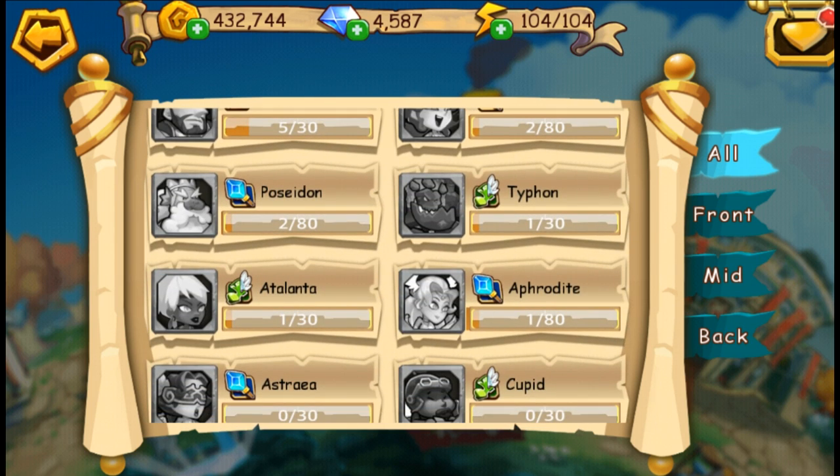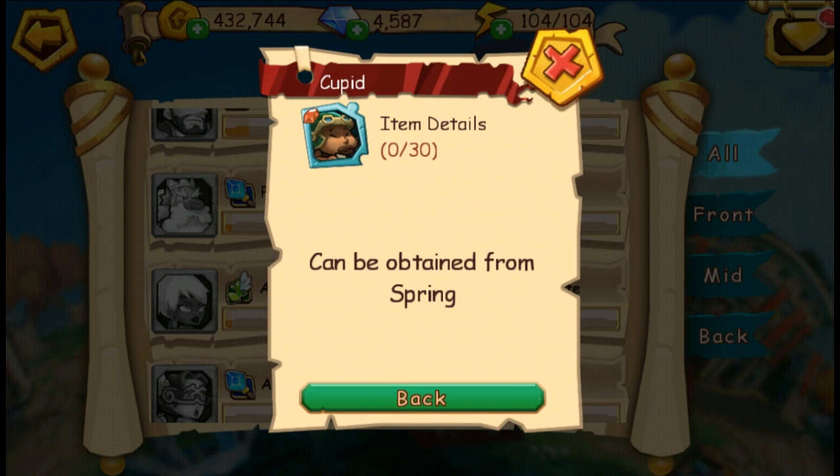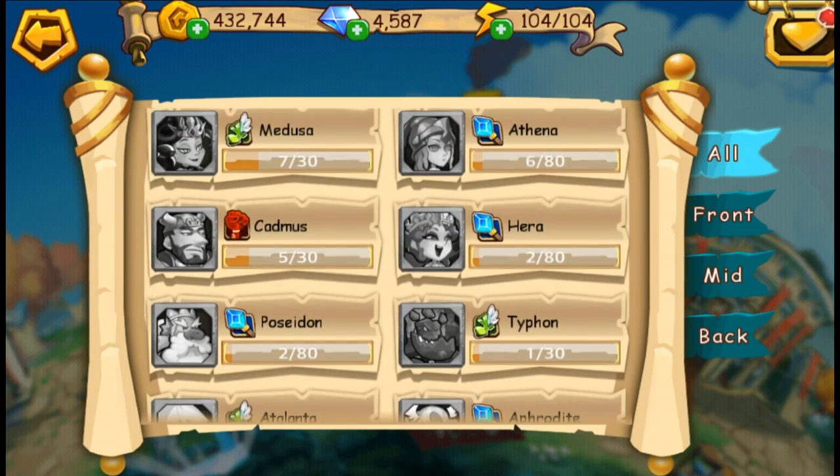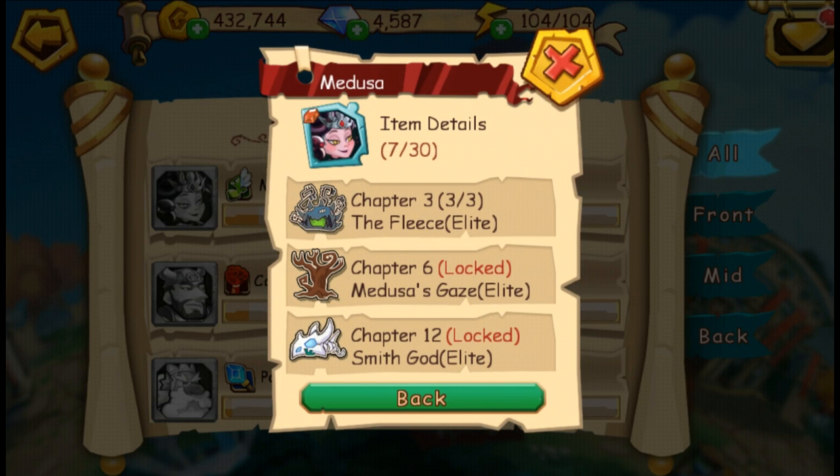First things first, how do we get heroes? There are two ways: either from malls, springs, bazaars, and so on, or by farming the shards from special levels.